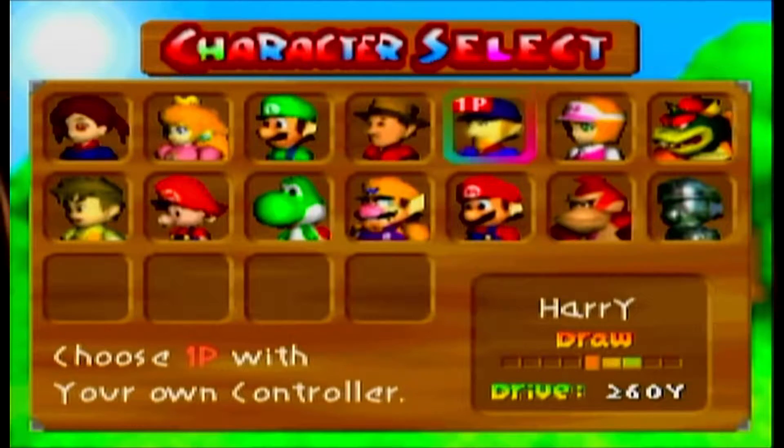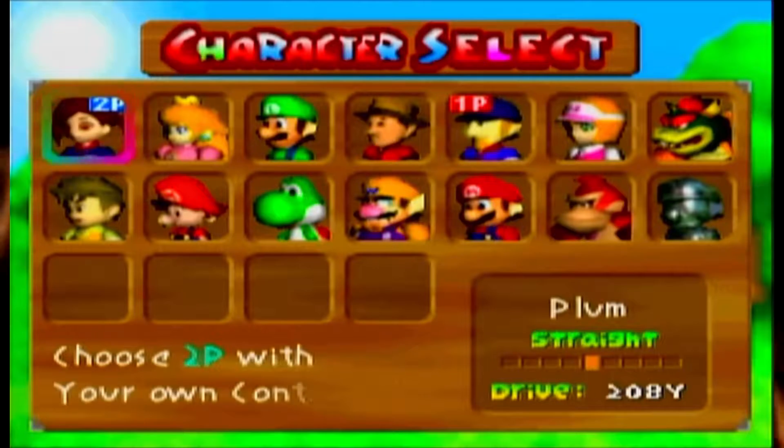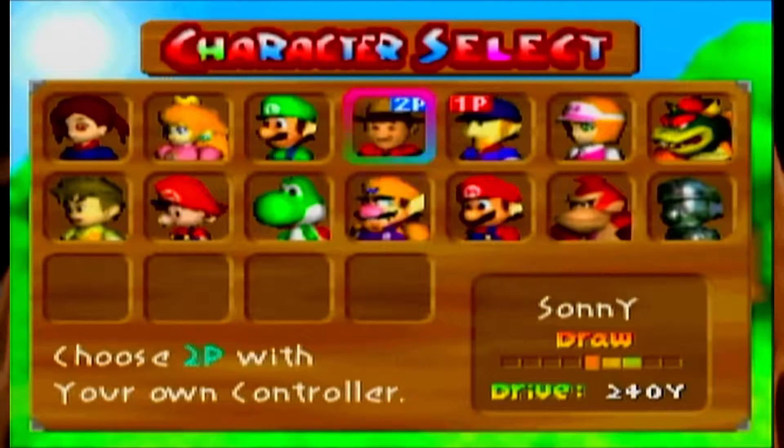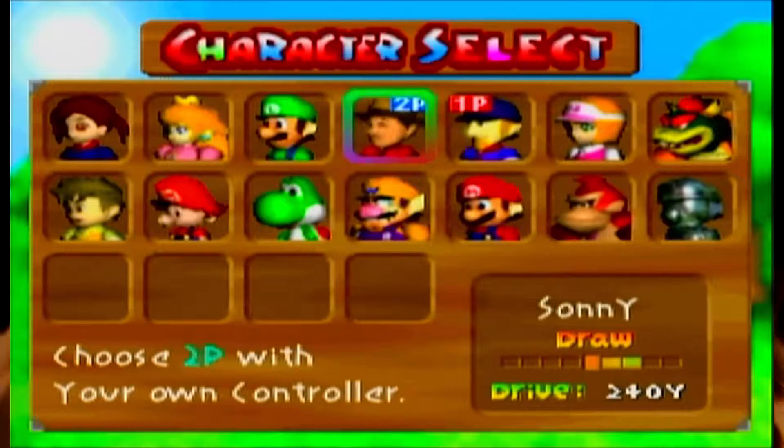I'll be good old Harry. How do I do the... there we go. C-Stick. Choices — a whole 14 characters. If you use the yellow C-Stick, you can use that to change his outfit. You have to hold it down and then press the A button.